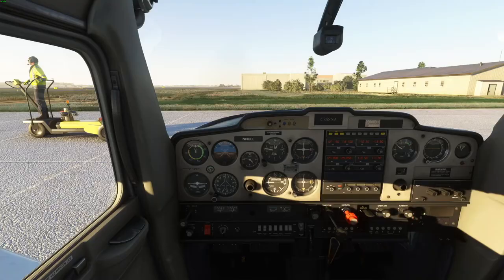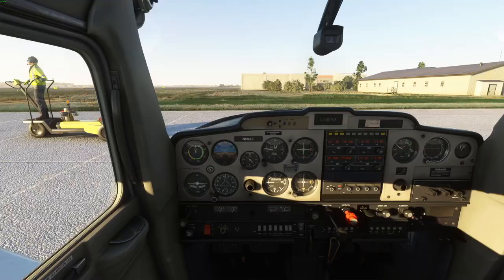Null called Charlotte Clearance: 'November Uniform Lima Lima, Cessna type Skyhawk at General Aviation parking ramp six, with information Charlie, ready to copy for VFR in pattern.' He declared himself as a type Skyhawk, which the Cessna 152 isn't. Thankfully the controller picked up on it and asked him to clarify. When Null requested the clearance to remain in the pattern, there's nothing wrong with that, but the correct terminology in the US is 'closed traffic.'